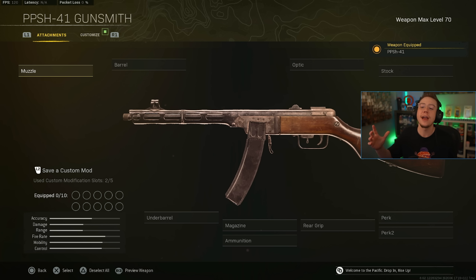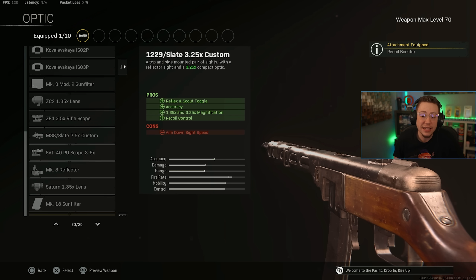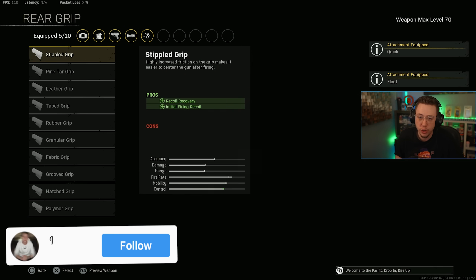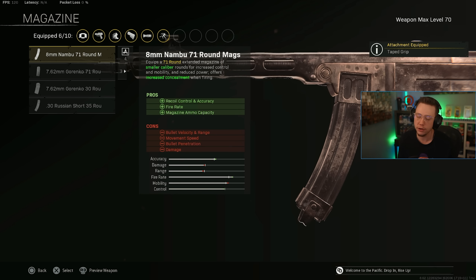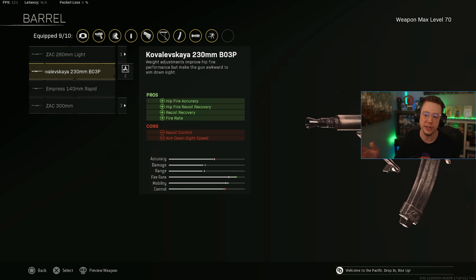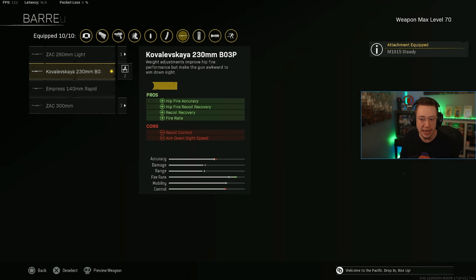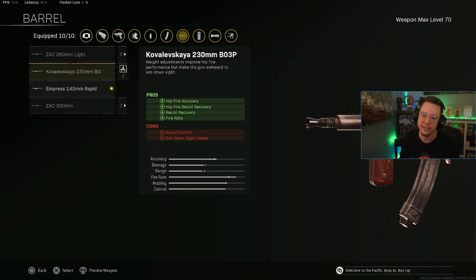For SMGs, of course it's the PPSH — an absolute monster. The build: Recoil Booster, ISO 3-piece sights or Slate Reflector, Remove Stock, Fleet for perk one, Quick for perk two, Taped rear grip, Nambu Rounds which got buffs in Season 5, Subsonic to stay off the radar, and Skeletal Underbarrel. For the barrel, either the Light Barrel or the 230mm barrel — the 230 is what a lot of players use despite slightly slower ADS. If you want the max TTK build, use the Steady Underbarrel with the Rapid Barrel and this thing melts everyone in your way.